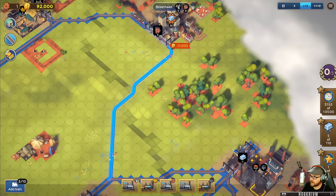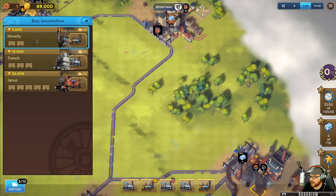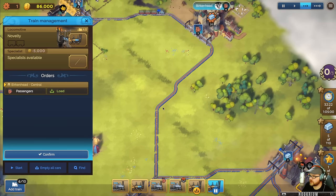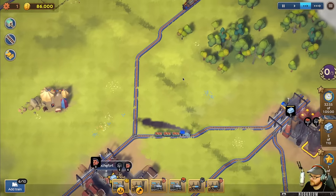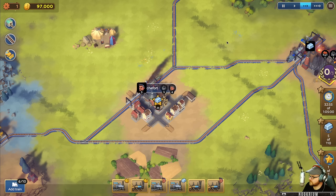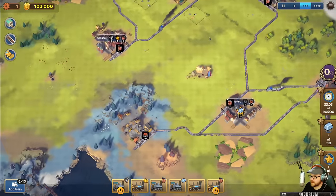The town has certainly grown. Now, where do we want to go? I think we want to get these passengers over here - that's an easy track. Just throw a track up here for 11 grand and do a nice, easy passenger train. There he goes with the red smoke - that's just going to make us money.